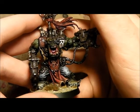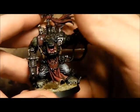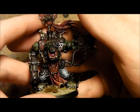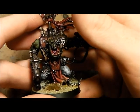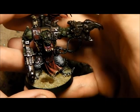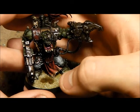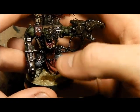He wanted to do Blood Angels, so rather than Rynn's World, we've gone for Armageddon. So I'm doing a Speed Freaks army — hence the red — and he's going to do the Blood Angels. So this is Warboss Akadaka of the Akadaka Speed Freak clan. It's also the first time I've used the Games Workshop texture paint, and it comes out quite cool.